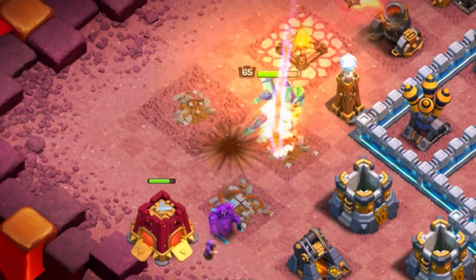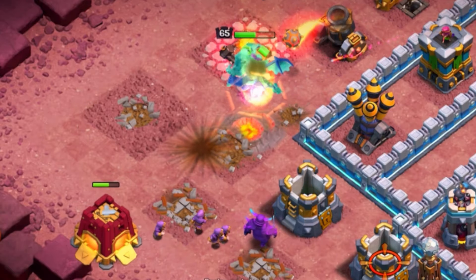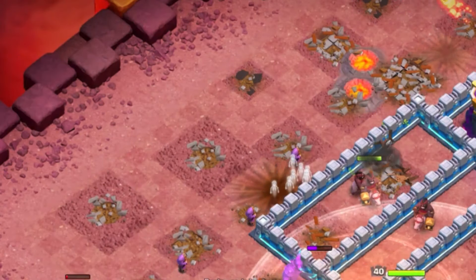On the opposite side of your funnel, you're going to typically run the Barbarian King with the use of the Siege Barrack. This is really important because it's going to establish enough control for you to send your hybrid in. It's a really simple way to get your hybrid to go in the right direction. In some instances you don't have to run the Siege Barrack — you can always just use the Barbarian King — but I would always recommend the Siege Barrack and the King as it provides great synergy for your hybrid and allows you to funnel a lot better.